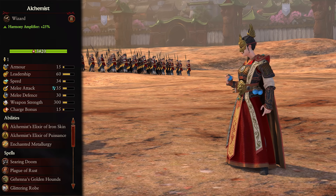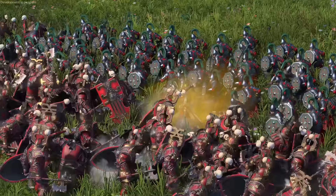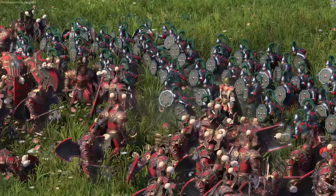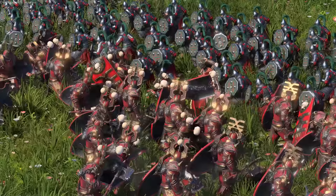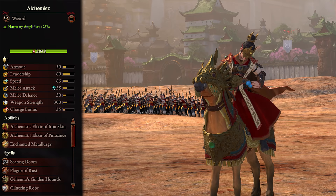Coming to the heroes, first up we have the Alchemists. These amplify harmony by 25% and have access to the Lore of Metal. As they are right out of the gate, they are pretty much exclusively spellcasters. With their low armor and not great melee stats, they want to be kept back and toss out their spells wherever needed. Once they unlock their elixirs and enchanted metallurgy abilities, however, they can get right into the front lines with massive stat buffs, allowing them to take on enemy infantry and even other characters while the buffs last. The War Horse mount gives armor, speed, and charge bonus, but is not enough alone to get them fighting - wait for the abilities and they'll do just fine.